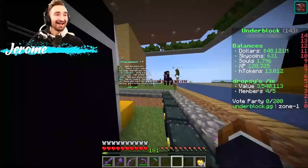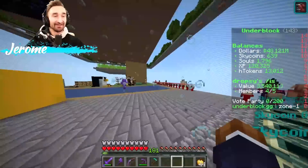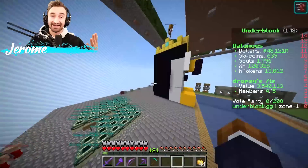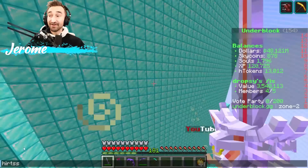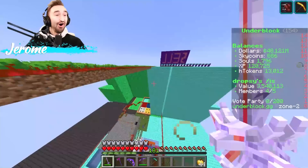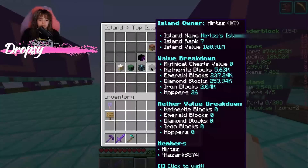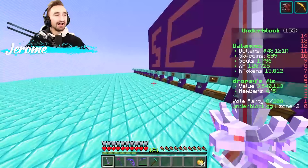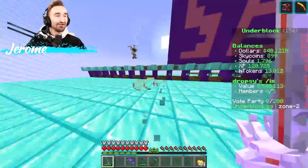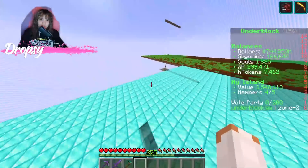Now it's the favorite part of the episode — exploring fan islands! Remember, if you want a chance for us to visit your island, comment below with your username and make sure your island is set to public. Right now we're visiting Hertz's island — spelled with an 'I' — and this thing is insane, look at all the diamonds and emeralds.